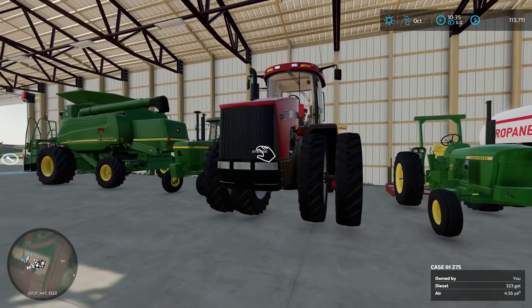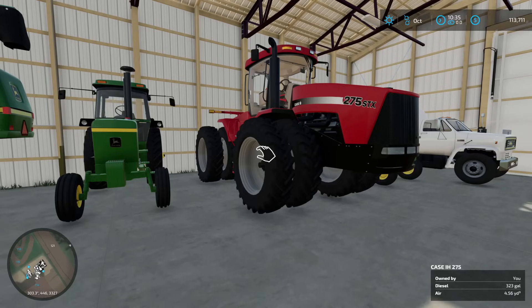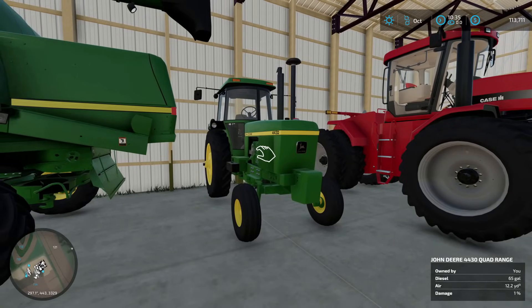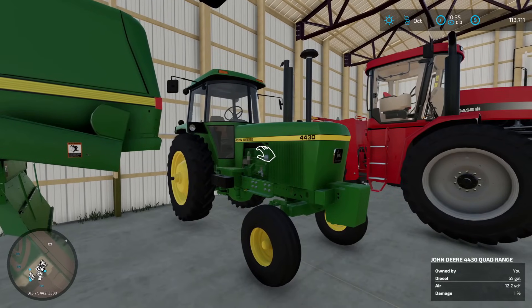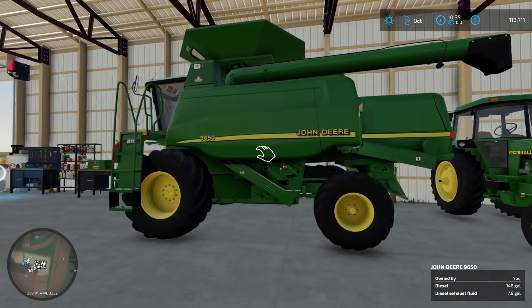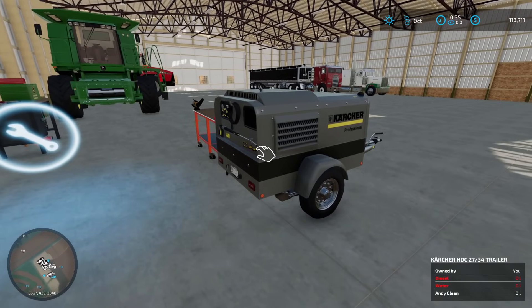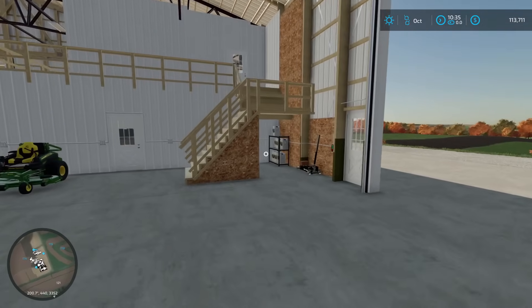There's an STX 275 Steiger - he recently purchased this with big singles, but he likes the row-crop duals, so we'll be using this as our main tillage tractor. There's a 4430 that I think he uses to pull the sprayer - honestly this thing has the most gutless powertrain in farm sim and I can hardly stand driving it. The 9650 is the walker combine, right before the STS. And the most important piece on the farm: the pressure washer. We don't have water, fuel, or soap in it yet, but we are stocked up on Andy Clean soap.